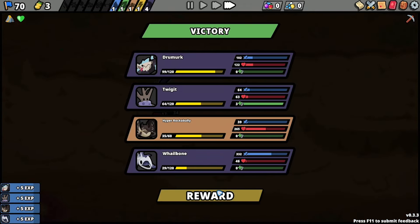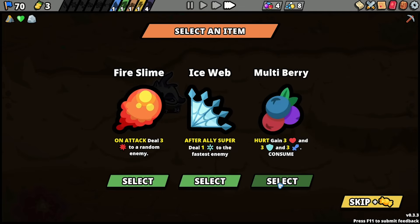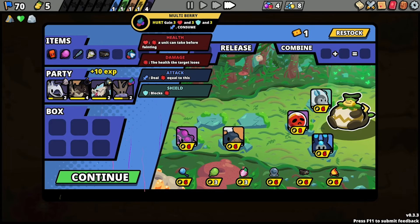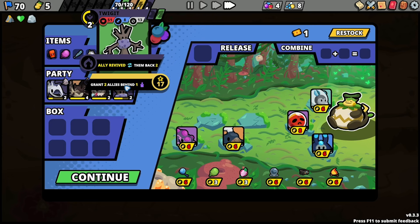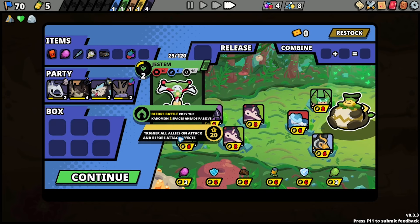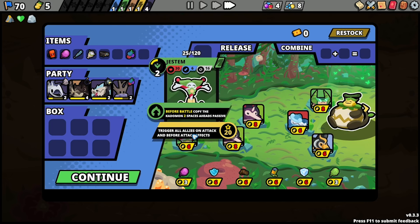Wellbone, do not lose. Good job, Wellbone. Front ally takes two less damage — sure. Maybe the trick is Twiggett needs to be in the front, because then you'll take Taunt and then you'll use your special. Maybe. Do I want any of these? No. Give me a Lantern — I don't even know where the Lantern is. Copy the Ketamon two spaces ahead passive. Trigger all allies attack. We'll go over here for another campfire. The name of the game is: you need to die first with your Taunt.